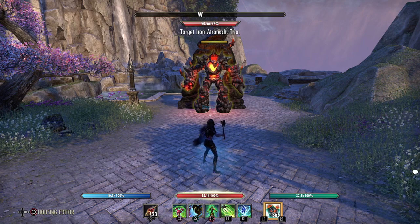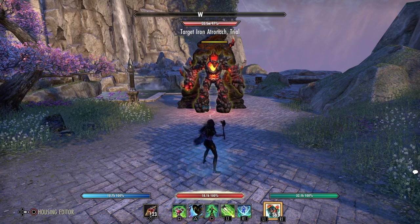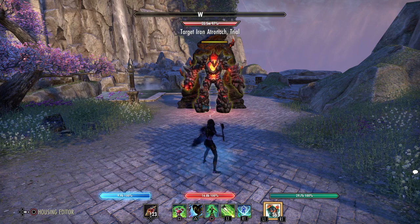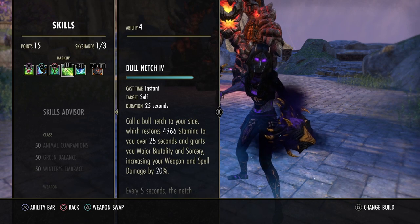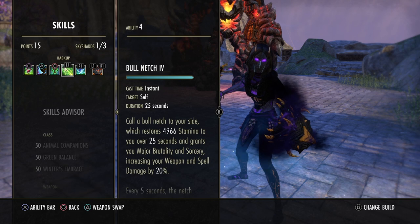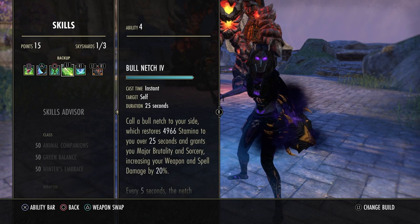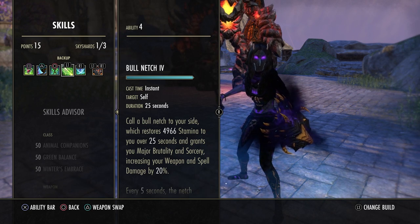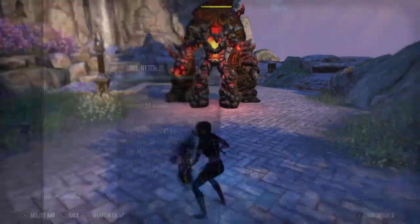Now let's start with step one: buffs and debuffs. On the Warden we have only one offensive buff, but if we use 2H we have two – the natch for the 20% weapon damage increase, or Momentum if we play 2H. 20% weapon damage is definitely a lot, especially playing medium armor where we already have a lot of weapon damage.